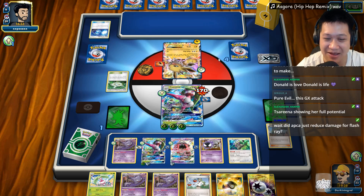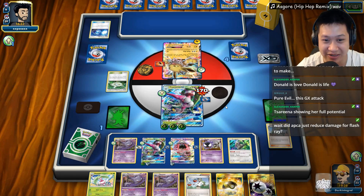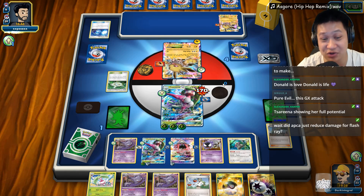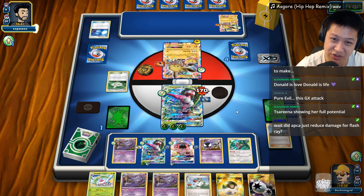That worked this time. Sending out Glaceon — he can hurt me a little bit more, and at this time I think I may just straight forward attack it. Another Glaceon out — I would need a Guzma. They all have Fighting Fury Belts. You've gotta go for a two-shot, Donald. I understand, I'm going for a two-shot.